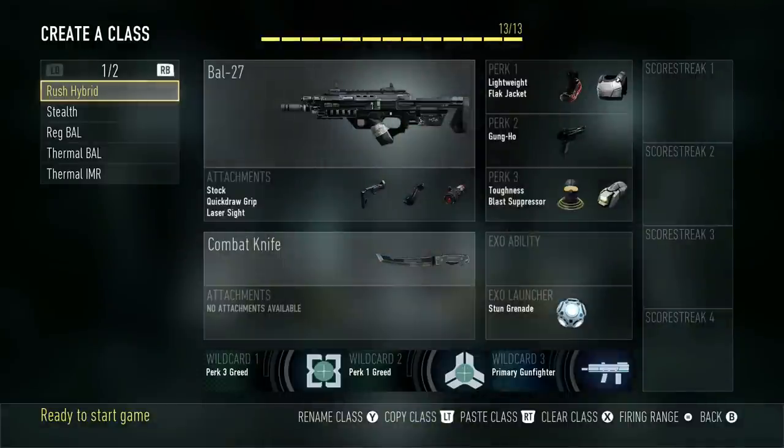Getting into it, my first one is my Rush Hybrid class. In it I am using the BAL with Stock, Quickdraw, and Laser Sight, and then Perks: Lightweight, Flak Jacket, Gung-Ho, Toughness, and Blast Suppressor, and then a Stun Grenade. Basically, this is a class where I've turned an AR into a submachine gun almost, only it's actually good, because most submachine guns are not very good in this game right now. This is one that I'll use to rush around the map very, very quickly and kind of get in people's faces.